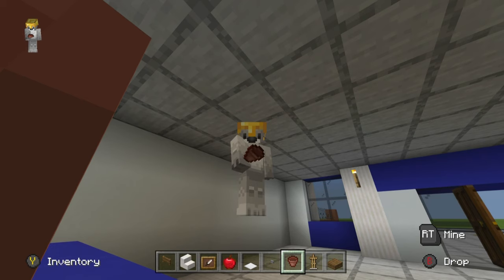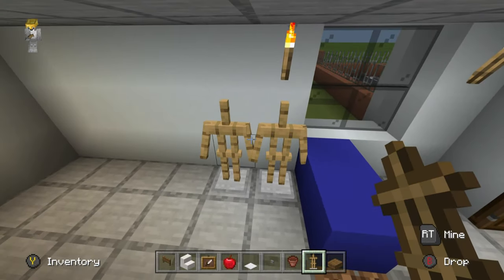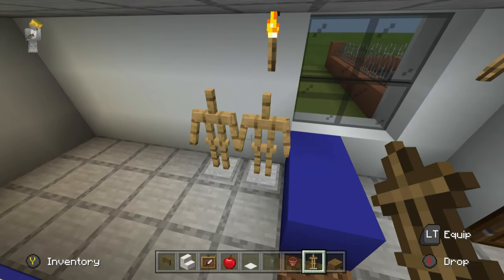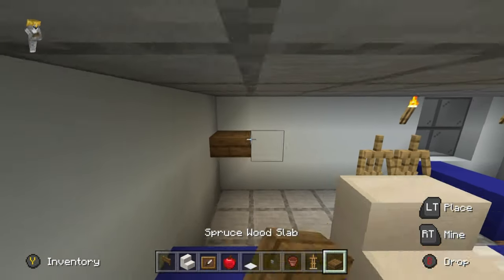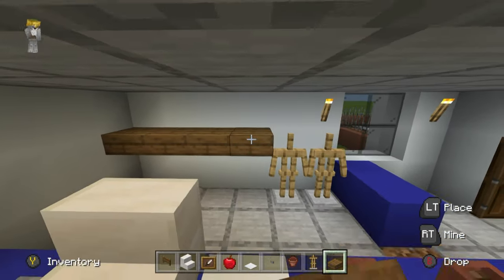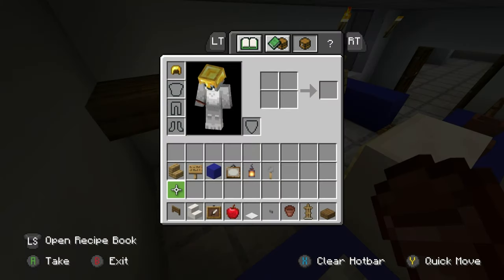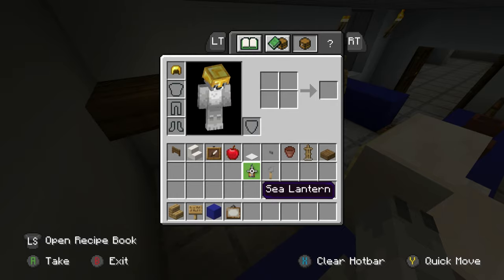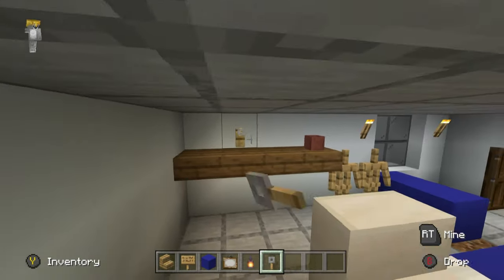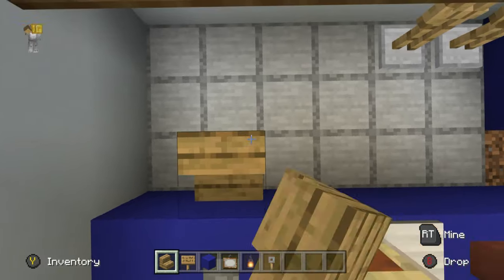Add a couple of armor stands just behind here — you can give them night sticks or other police equipment. Add a shelf along the back wall using spruce slabs, maybe a flower pot on top. Grab oak wood stairs, oak sign, blue concrete, a painting, lantern, and tripwire hooks — a couple of tripwire hooks on the shelf as keys and a lantern.